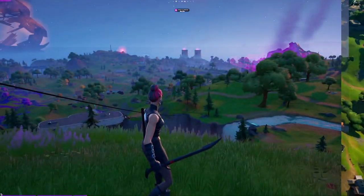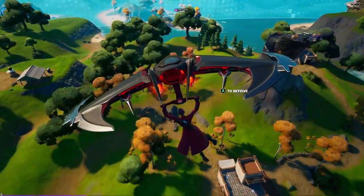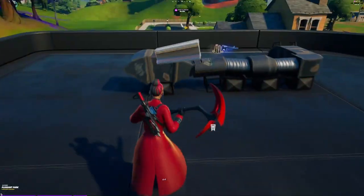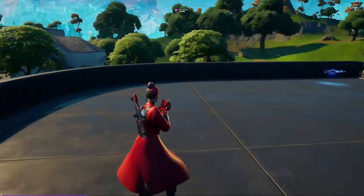I also have another combo for Korra in her Trenchcoat Style. I used the Target Acquired Contrail again, but I went with the Day Flyer for the Glider. Back Bling is the Sith Trooper Blaster, then the Crimson Scythe Harvesting Tool, and the Ultra Red Wrap.